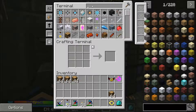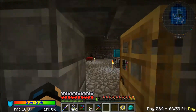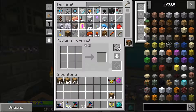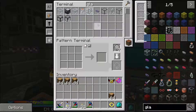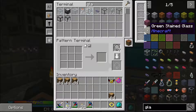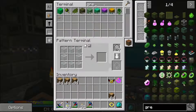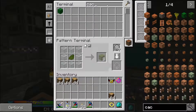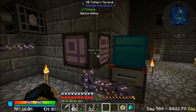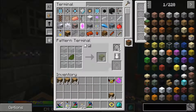We did make a pattern for green dye so that shouldn't be too bad, although I don't think I made one for glass — yeah, not for the green glass. Let's go make a pattern for that before we request some, and then we'll go see about making it work in the architecture craft table. I don't know, I've never tried glass. We don't have any in the system, however it does know how to make it.